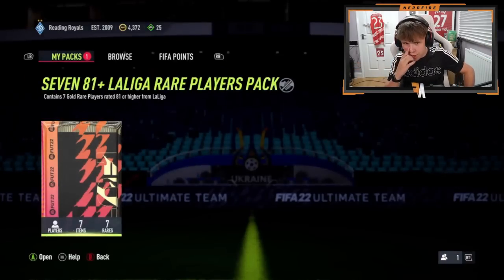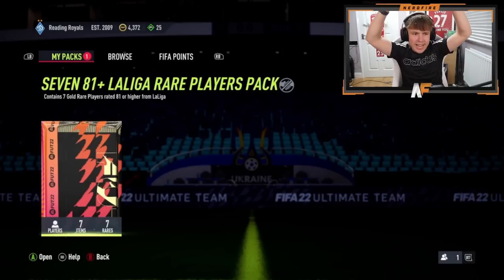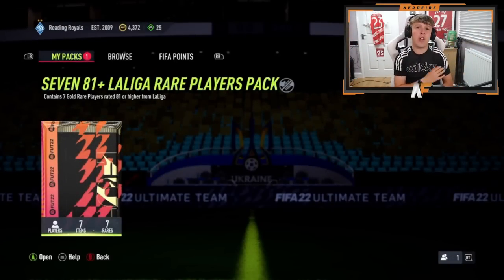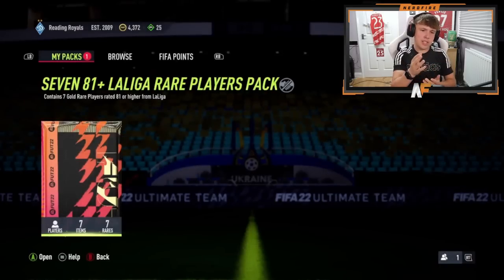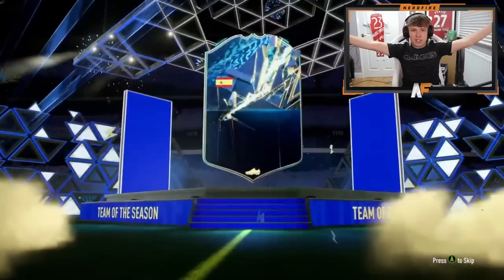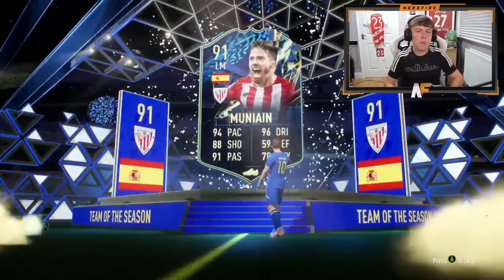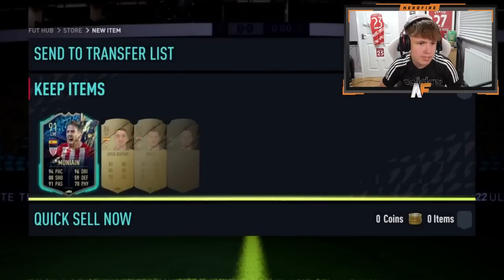Good Hugh is here on the Xbox — the first Xbox pack of the day. Pack number ten. Can we see another blue? Blues have been flying out recently. The first batch of five were terrible, although we got one blue on my account. The second batch of five has been pretty solid. He's cracked it open — blue! Spanish. Left mid this time. That is Munayin. I'd probably say Canales is better, but still a very solid card. Good fodder if you don't want to use him.